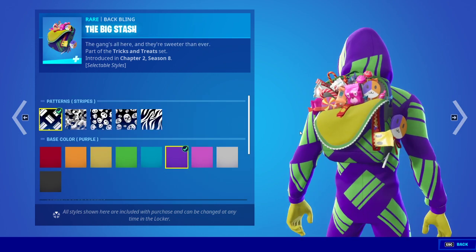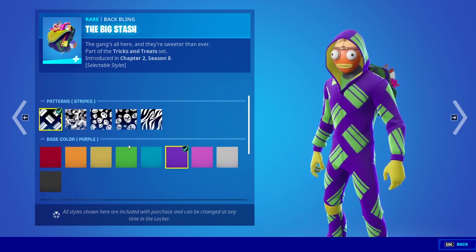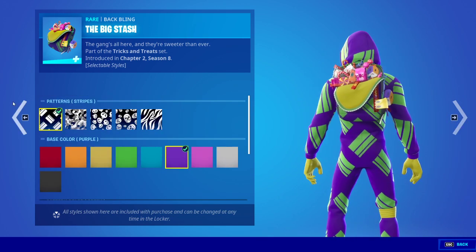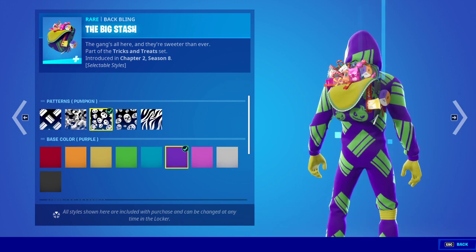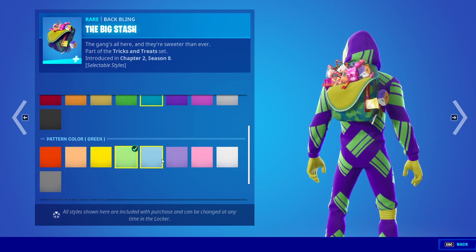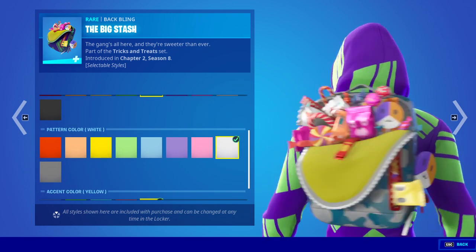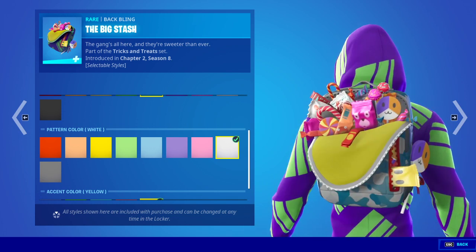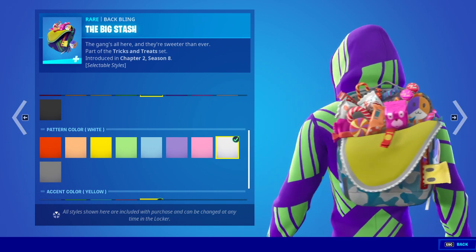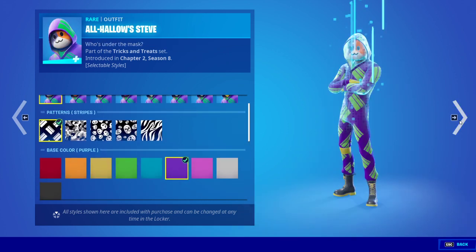The bag is customizable too — we have stripes, camo, pumpkin, skull, and zebra patterns. You can fill it with full candy: meals, treats, Peely, Fish Stick, and a whole bunch of good stuff. There are candy canes in there too.